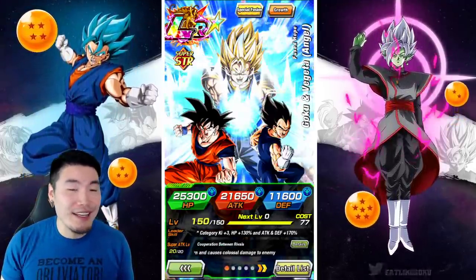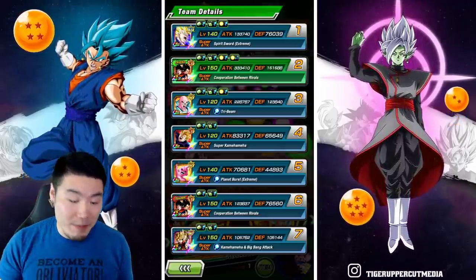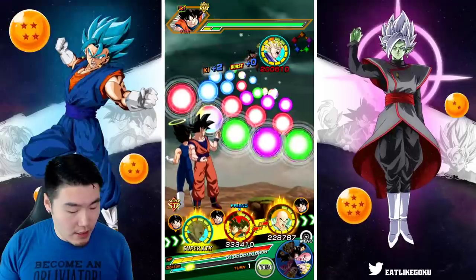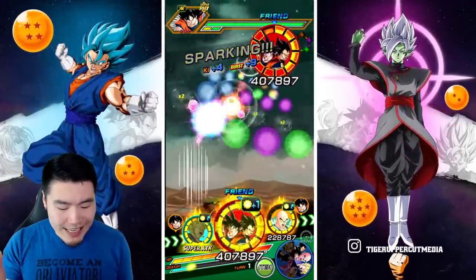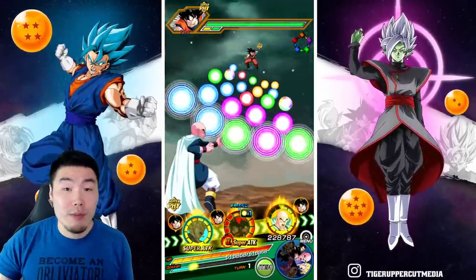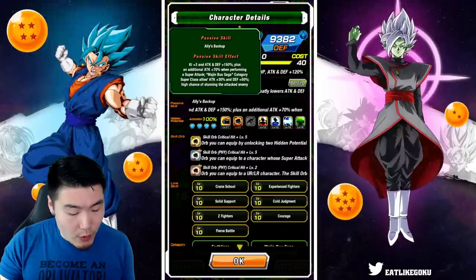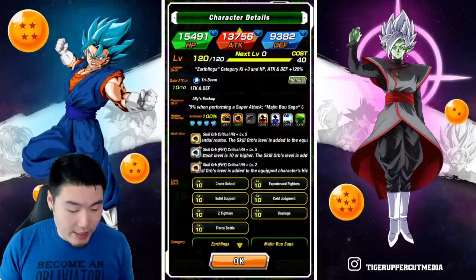I'm expecting some pretty crazy things from this guy. On this first rotation, we got him linked up with the AGL Super Vegito. We're going to let him Super first for that extra attack boost. The TN is giving us an extra 30% attack and I believe 50% defense too. Yeah — Majin Buu Saga category, superclass allies, attack boost 30%, defense plus 50%.